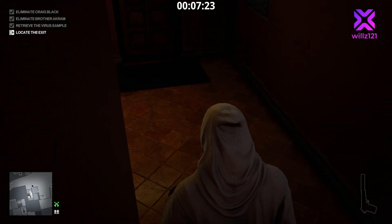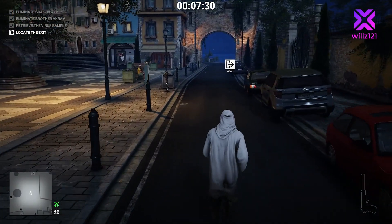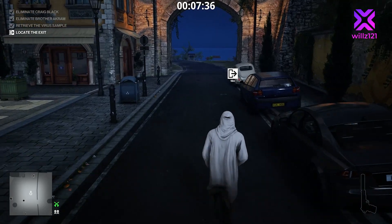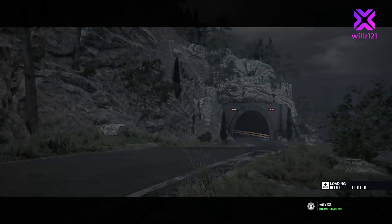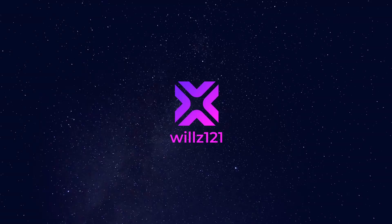So there you have it — Silent Assassin. It's not suit only because we needed the disguise, but it is a default loadout run. We've completed The Author Part Two in Sapienza, unlocked the True Fan outfit, and completed the Grave Digger challenge. Mission complete! I hope you enjoyed that one. If it helped, please leave a like, and if you're enjoying the series consider subscribing. Thanks for watching and we'll see you in the next video.